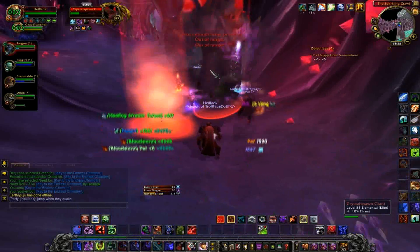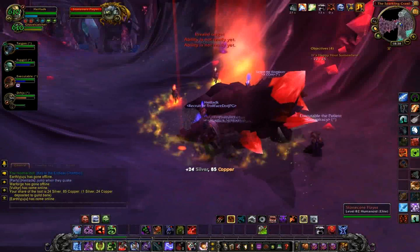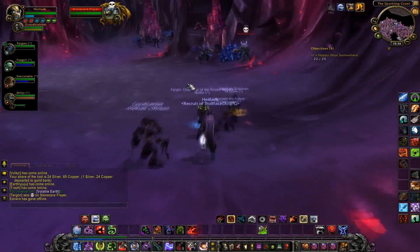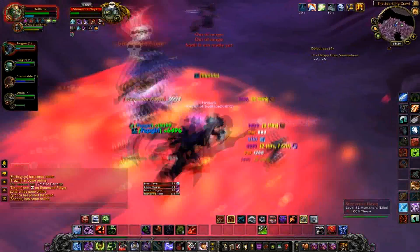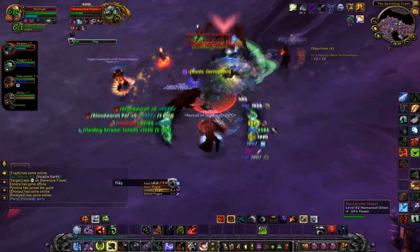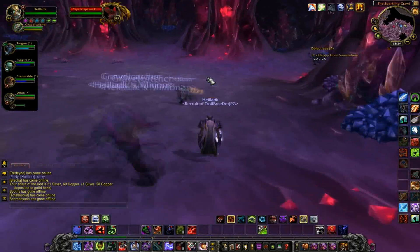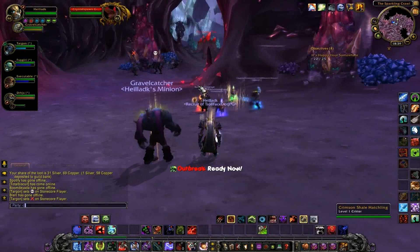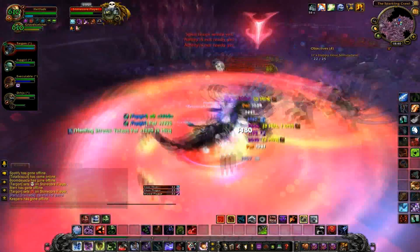What you're seeing here is an interesting add — it does something called quake, and when that hits you have to jump. There's no way to avoid it, you just have to jump. Also, he'll cast something called summon add, which summons an add that you have to DPS down because it'll explode and increase the damage taken by the person it explodes on. So it's pretty important.